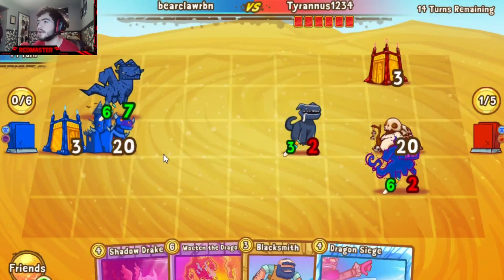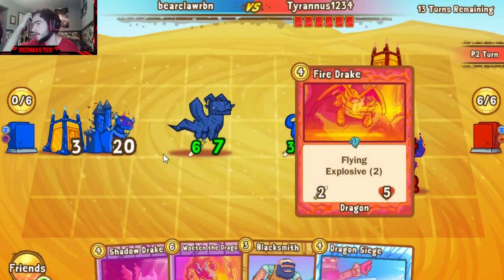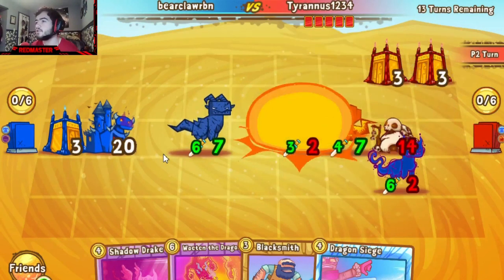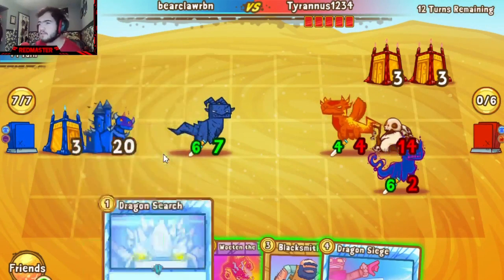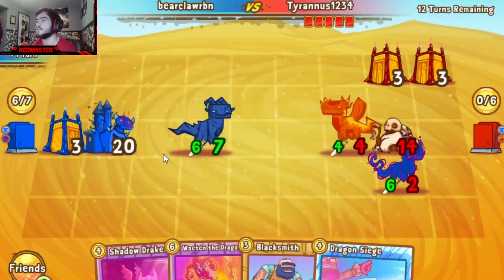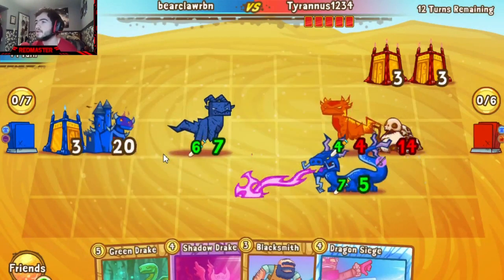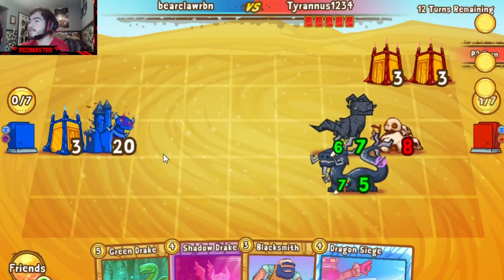He will opt to kill the Fire Drake and then take 6 off the castle instead. Meanwhile, the Stone Drake moves up ever so closer. We see another Fire Drake, another Dragon Temple trying to clear off what Bearclaw has. Dragon Search coming out for Bearclaw plus Woten. Woten's going to be finishing off that Fire Drake, while the Stone Drake takes 6 off the castle. Tyrannus in a tricky spot here.